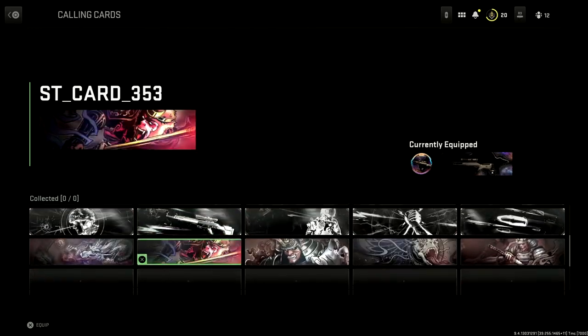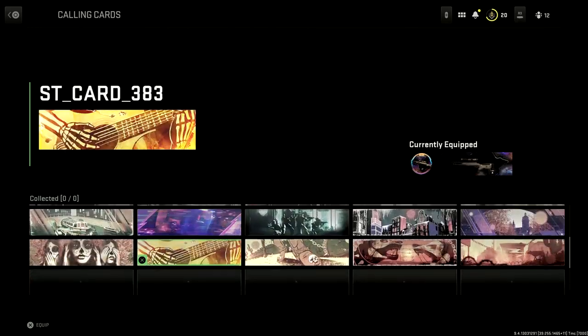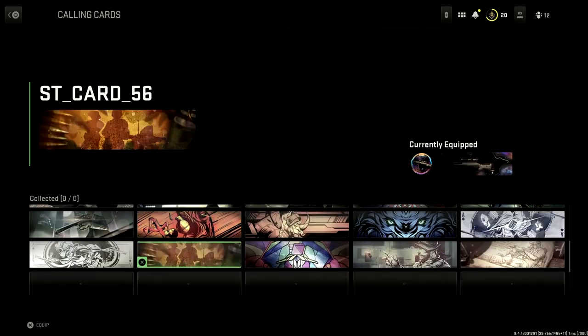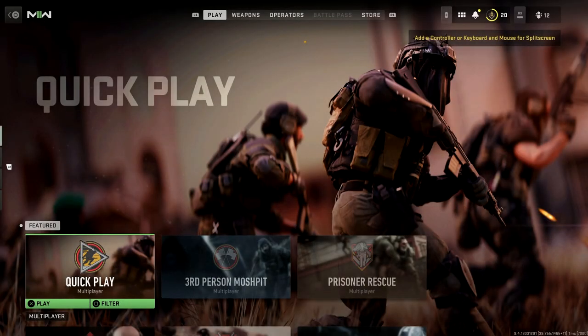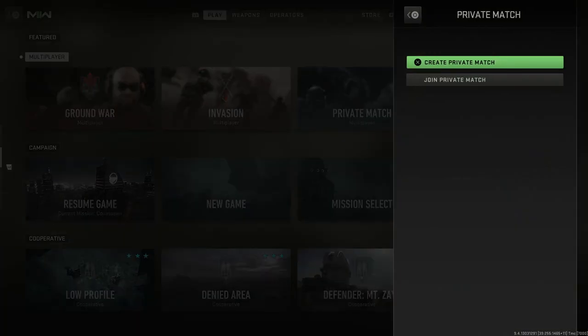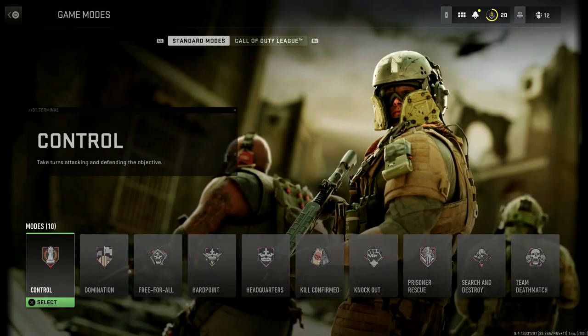Hey, what's going on guys, it's Kaz here, welcome back to a brand new video. In this video I'm going to be showing you guys how to unlock all the calling cards and emblems inside of Call of Duty Modern Warfare 2. When you're on the main user interface you need to scroll down until you come across Private Match, and once you're inside a Private Match just create a new one. From here you need to go over to Call of Duty League by pressing R1 on your controller.